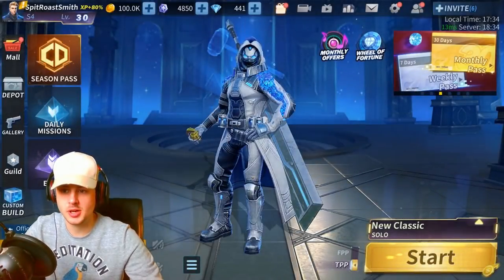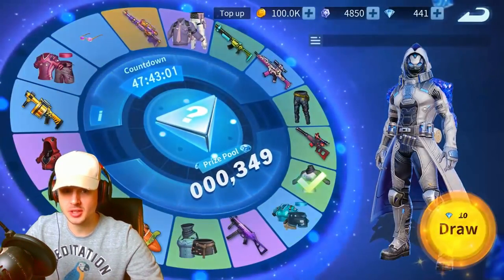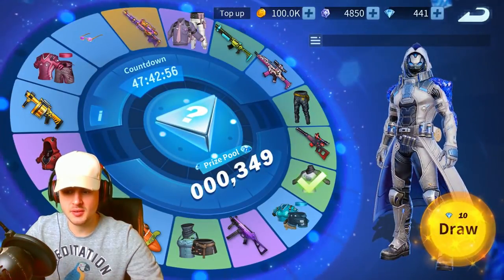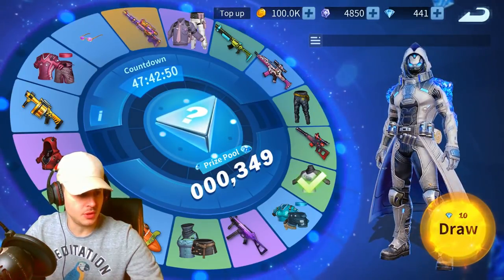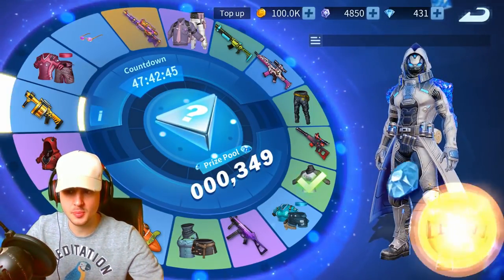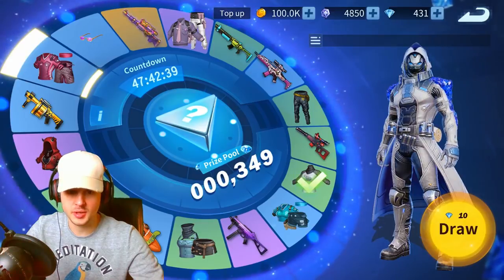The first thing we're going to do is check out the Wheel of Fortune, which everyone's been going on about. It gives you a chance to unlock some old skins that a lot of you missed out on in the first couple of seasons. The first one I opened cost five diamonds and it looks like it's gone up to 10 diamonds now. Let's carry on opening them and see if we can get the golden dragon killer AWP up there.